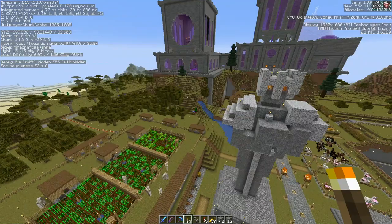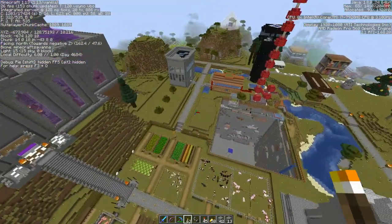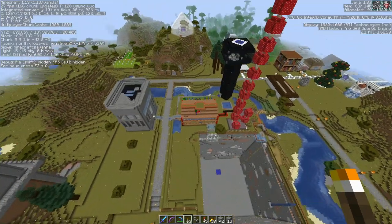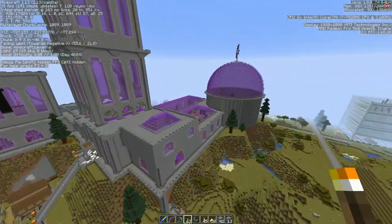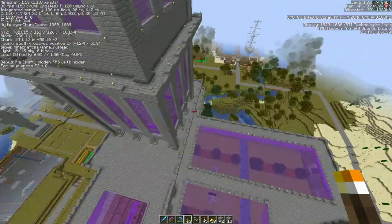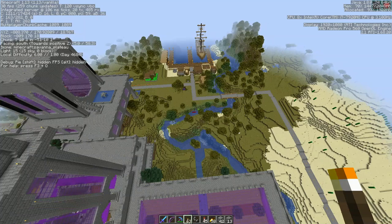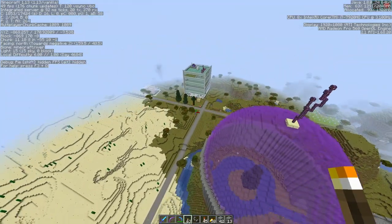Let's do a flyover — if it replaced any of these chunks we've got a problem. Everything looks okay. All the chunks that have been messed up have been relatively new. I wonder if that has anything to do with anything.